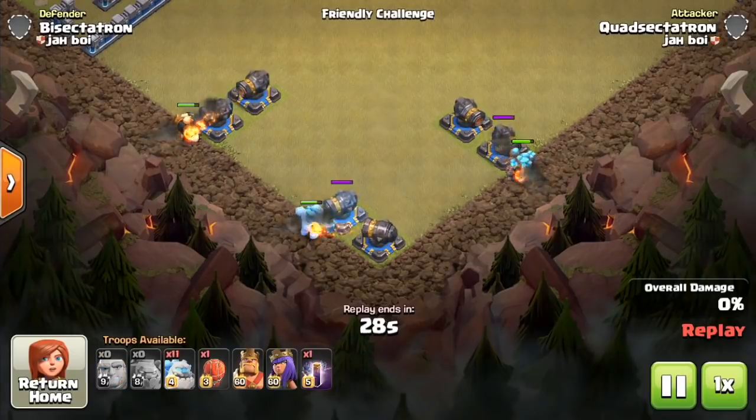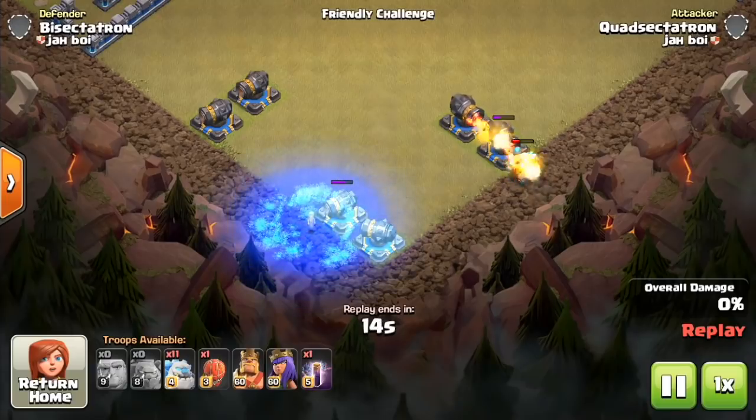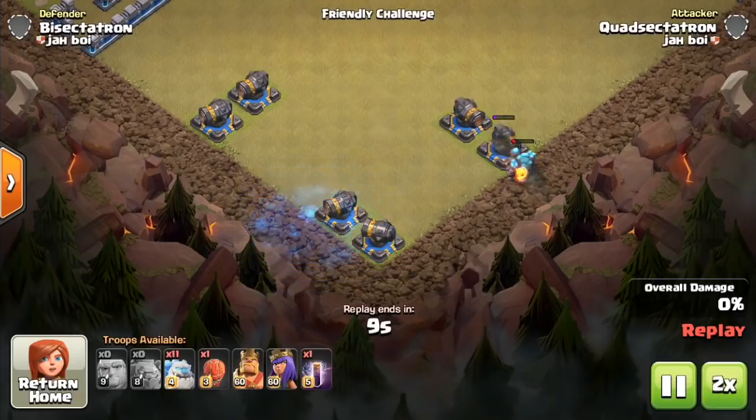Let's compare some hit points here. We have the regular Golem on the right, the Ice Golem in the middle, and the Giant on the left. When the Giant dies, the Ice Golem is at about half health, which illustrates my point — it has the hit points of about two Giants. And then upon dying, it can freeze both cannons. That's a pretty solid freeze radius. Of course, the actual Golem is still much higher in hit points, so it's going to last quite a bit longer.